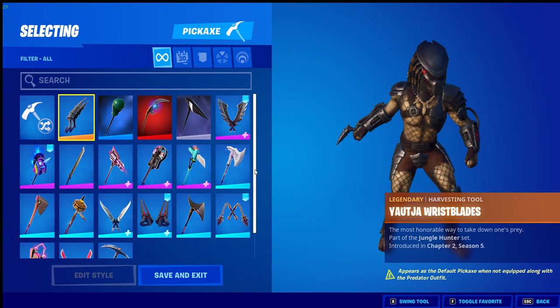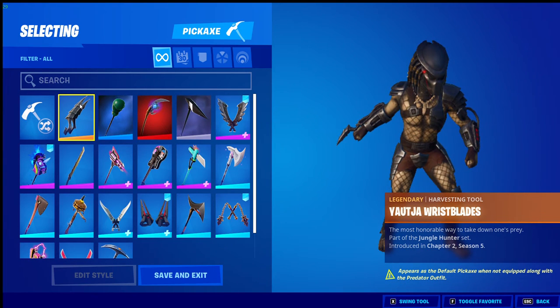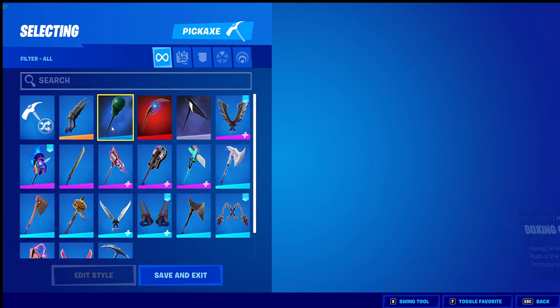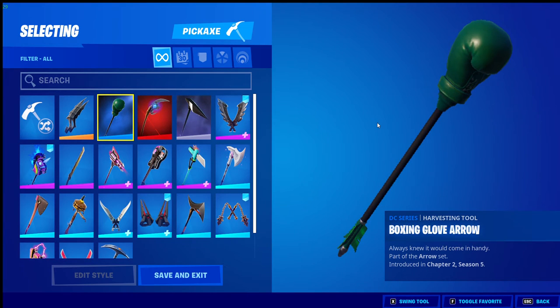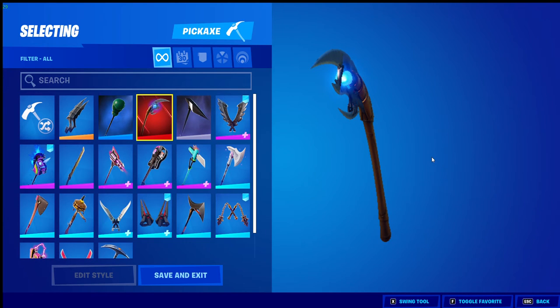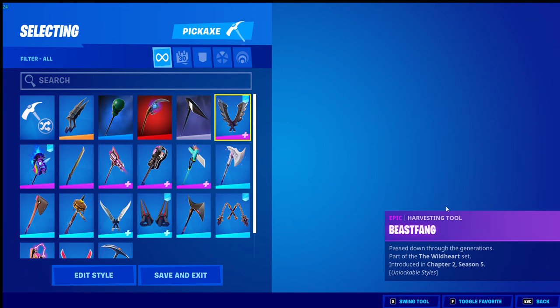Now on to pickaxes - I don't have much. I've got the Tact Wrist Blades which was the secret skin's pickaxe in the battle pass of Chapter 2 Season 5. Got the Boxing Glove Arrow which I think was part of a crew membership. Got Loki Scepter which I love - the Loki TV series is so great, I suggest watching it. Got Shadow Slicer which is a nice design.